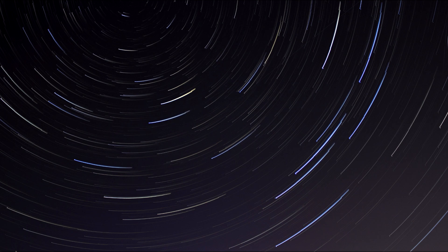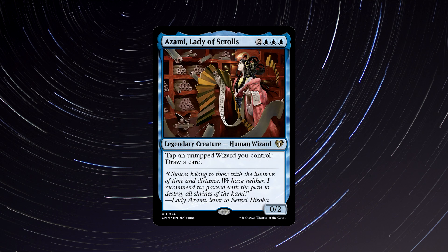Number 5, the final card on my list: Azami, Lady of Scrolls. A legendary human wizard creature that costs 3 blue and 2 generic mana to cast. She has 0 power and 2 toughness and says the following: Tap an untapped wizard you control, draw a card. Very short and simple, but very, very sweet.